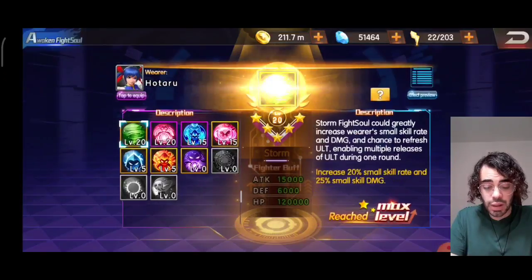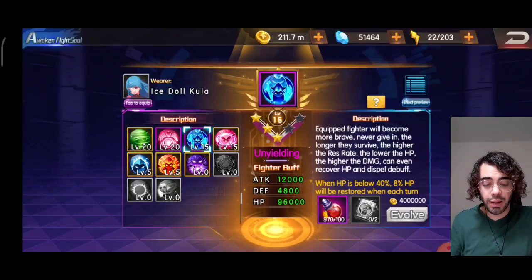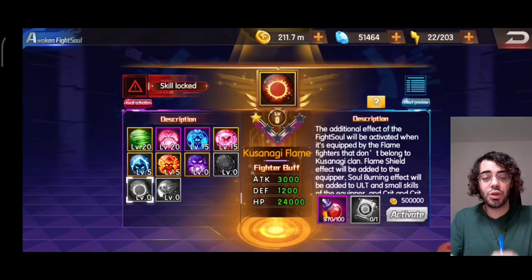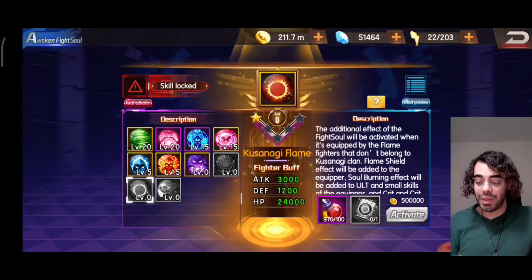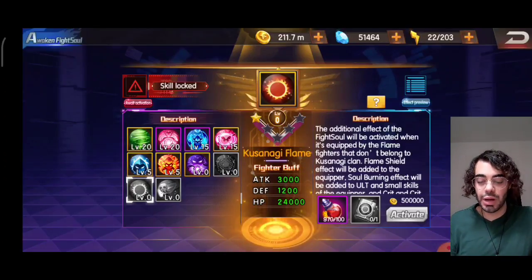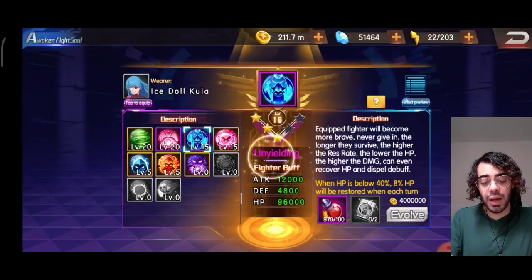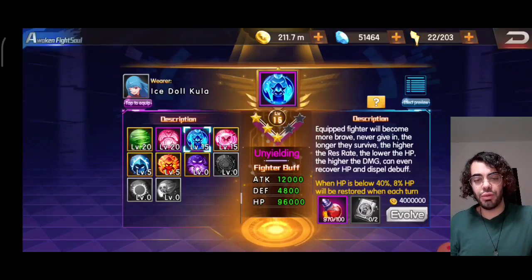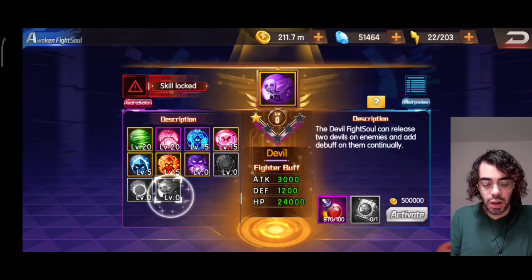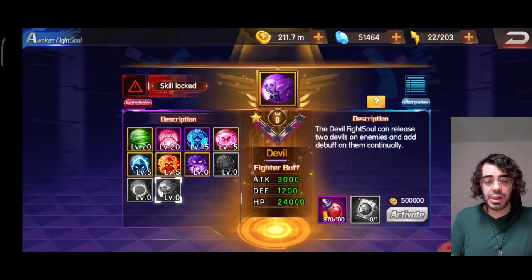For the fifth fight soul, one good option would be Unyielding, typical for a tank. The other we were debating is Kusanagi Flame because it works for flame users not from the Kusanagi clan. We went to Discord and asked if Billy is a flame user — apparently no, Billy is not considered a flame user, so Kusanagi Flame most likely will not activate on him. So we settle with Unyielding. If you're using Unyielding on someone else, you can use any other fight soul on him since nothing else is specific to Billy. The Devil could always be an option because Billy does not rely on damage that much — his own damage is pretty normal — so you can actually use the Devil on him as well.